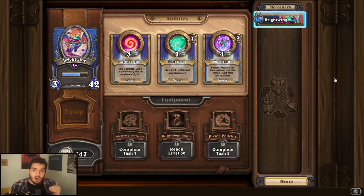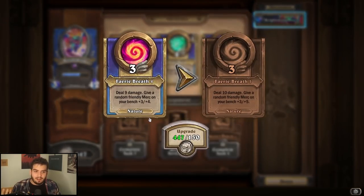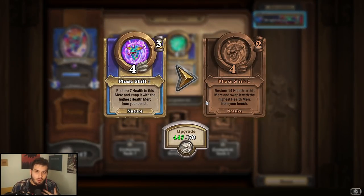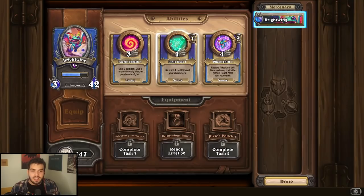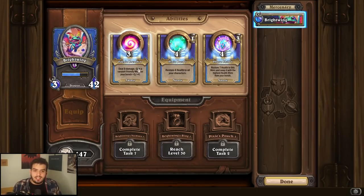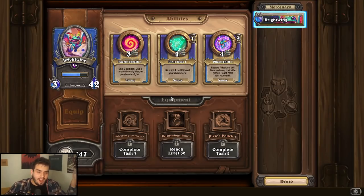Bright Wing is very dependent on the composition you're running. It's really hard to say this ability is the best for Bright Wing because it depends on what you want. Generally speaking, Fairy Breath is probably the safest one to upgrade — you're going to deal damage and buff your guys, which is very nice. It makes your minions even stronger, but you could also make the case for Face Shift. However, health swapping on Bright Wing generally doesn't matter much, so Face Shift isn't really my go-to. Pixiness is also really good for healing, but I think it's almost always going to be Fairy Breath — then I'd upgrade Bright Wing's necklace to make Fairy Breath good.